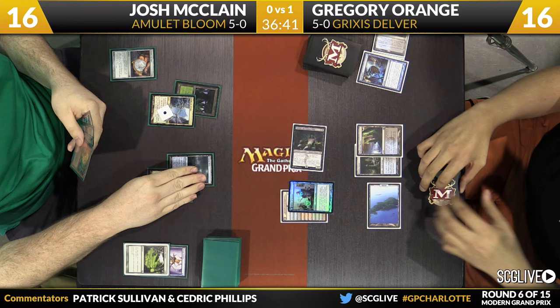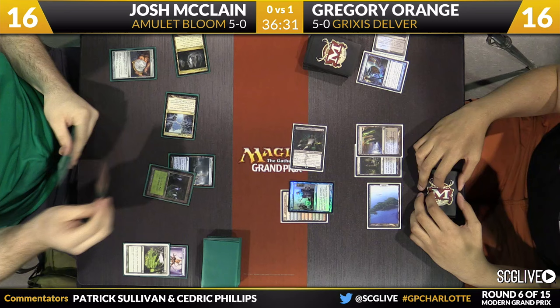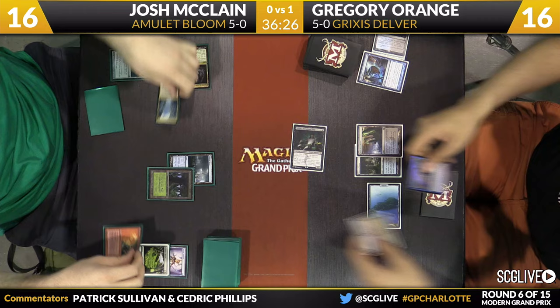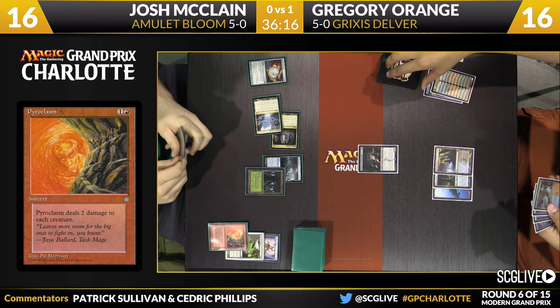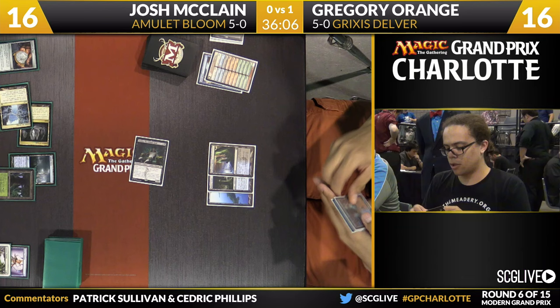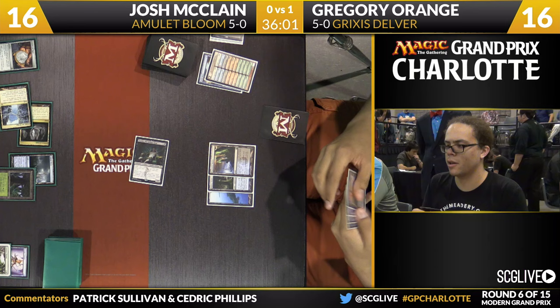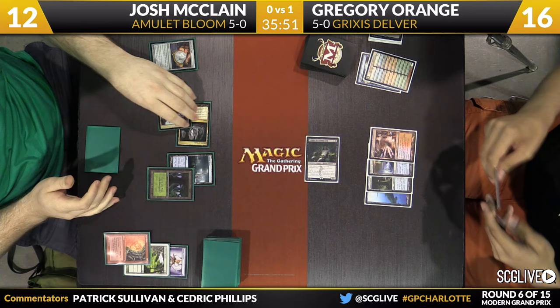Cavern of Souls enters the battlefield, likely naming Giants — and it is on Giant. Tendo Ice Bridge going to remove the counter. Here's a copy of Pyroclasm. Delver of Secrets is going to bite the dust, but Tasigur has five toughness — that survives. Gregory can really use counterspells to take care of the few pieces of action Josh can get going. The Cavern of Souls is worrisome now — counterspells are not good for Gregory answering Primeval Titan. Another attack for four. Orange is curious about how many cards McLean has in hand. He'll play his Steam Vents untapped, taking two, and pass the turn.